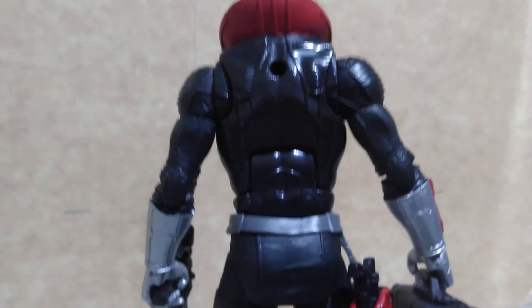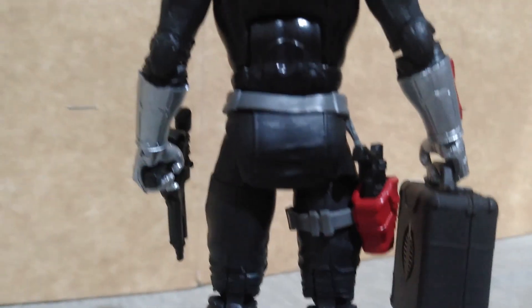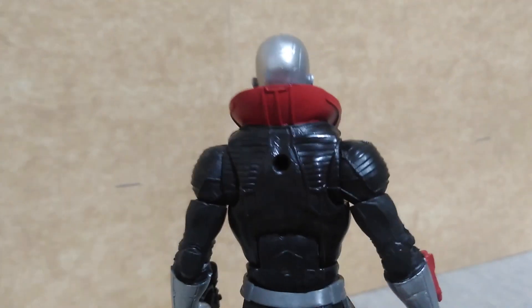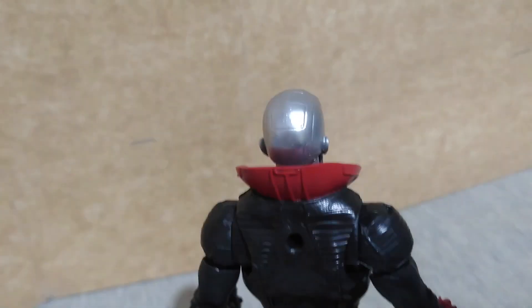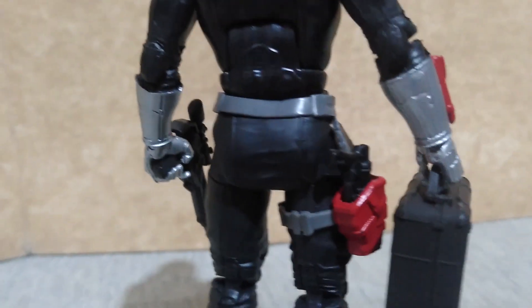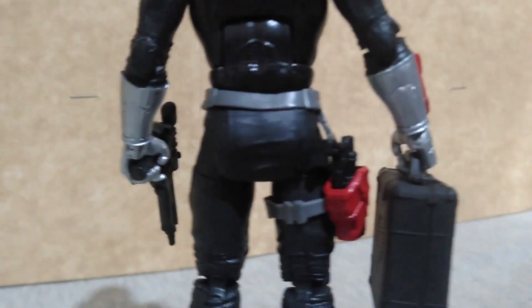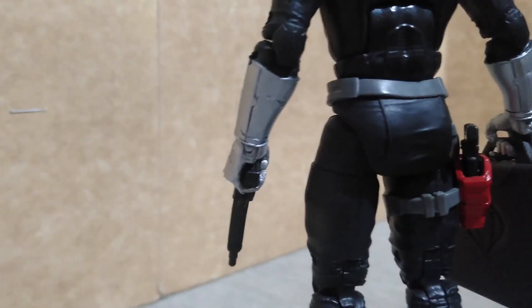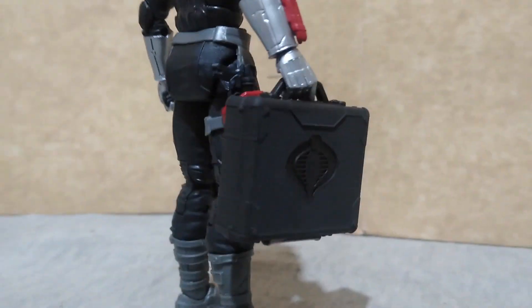Here is the backside of Destro. The retro card version no longer has the circular mark which is on his helmet like what you can see in the first issue. You could also store the gun in his holster, and both of his gripping hands can hold the other blaster plus his carrying case with a Cobra emblem.